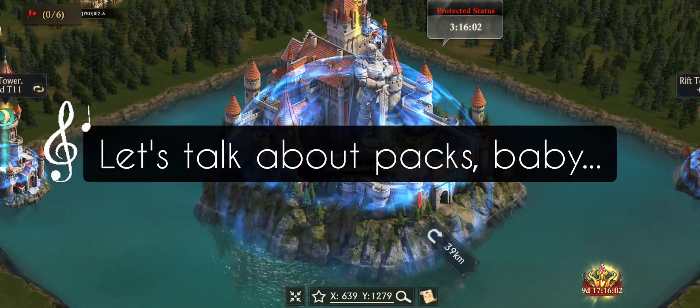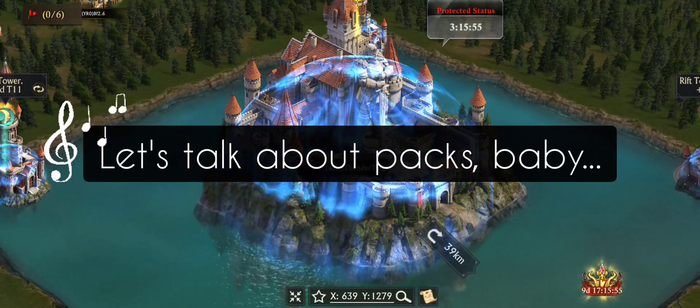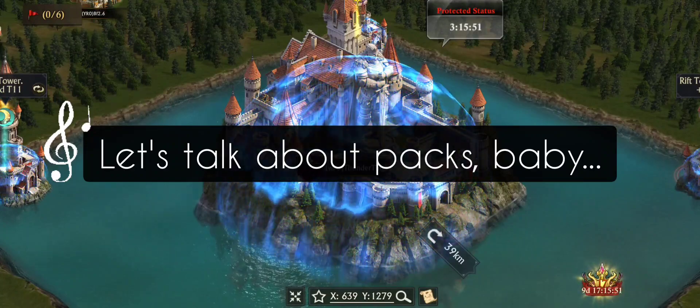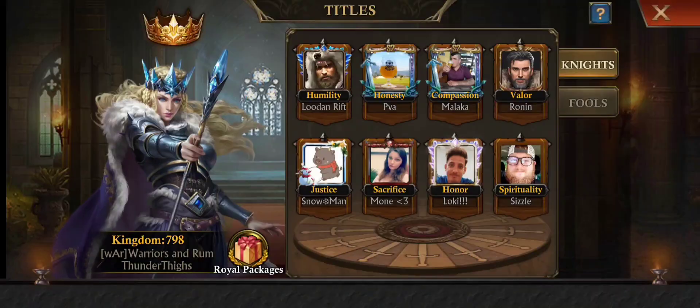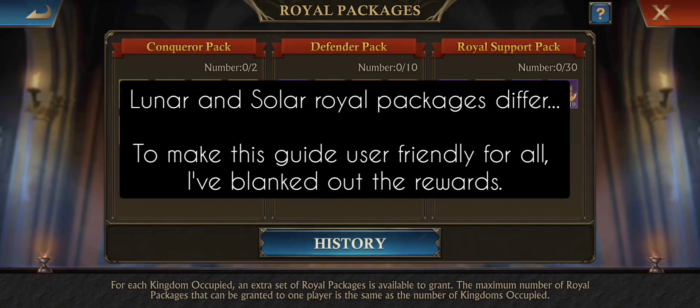One of the biggest responsibilities of being King is assigning the Kingdom packs and titles. Not so much titles, because that's a little easier, but those packs are so important. In Lunar Kingdoms and in Solar Kingdoms, you have one Conqueror pack, five Defender packs, and 15 Royal Support packs. Those packs differ based on Lunar or Solar, but if you take another Kingdom, you get double the amount of packs you can pass out. And if you take two Kingdoms plus your own, you get triple.